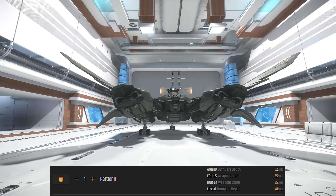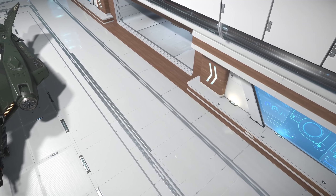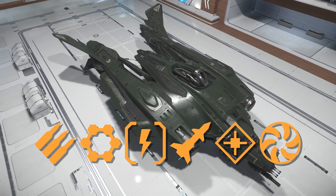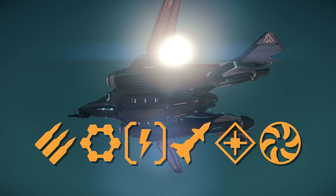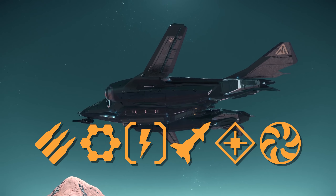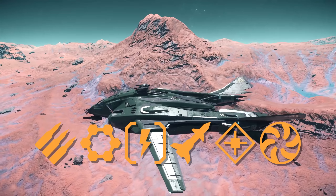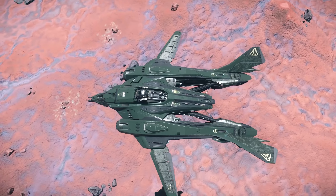If you don't have a whopping 422,000 aUEC for this build, I would buy them in the following order. Please note this total does include the XL1 but does not include upgrading the coolers. Since the Vanguard series has military grade components, the stock loadout will not limit you in any significant way. So the most important things are the weapons and shields, followed by the stealth power plants. Upgrading any more is not necessary.